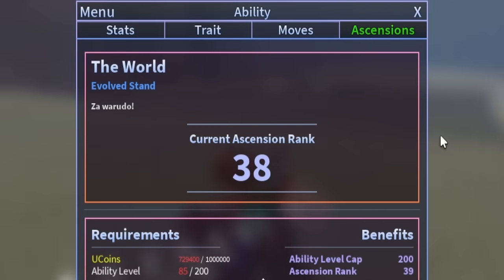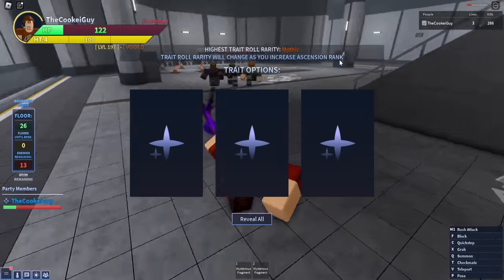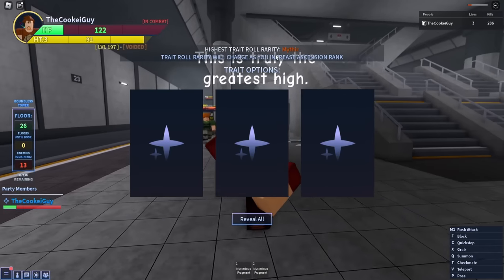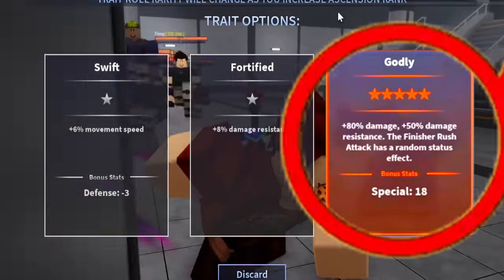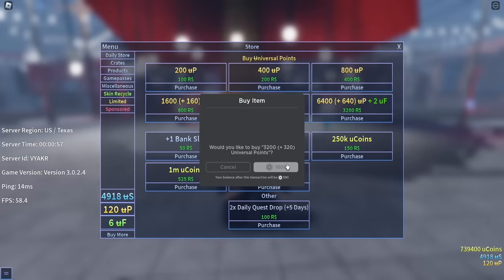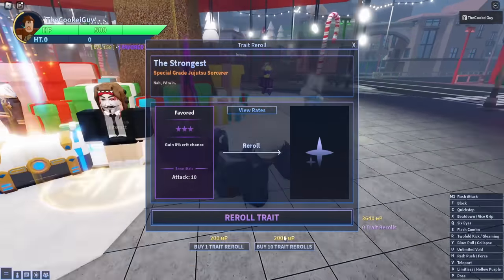We're at ascension 38 and we just got our first hex trait. This is my last one - after this I might try a few rolls with Gozu and that'll be it. Come on, we got this. I mean it's alright I guess.